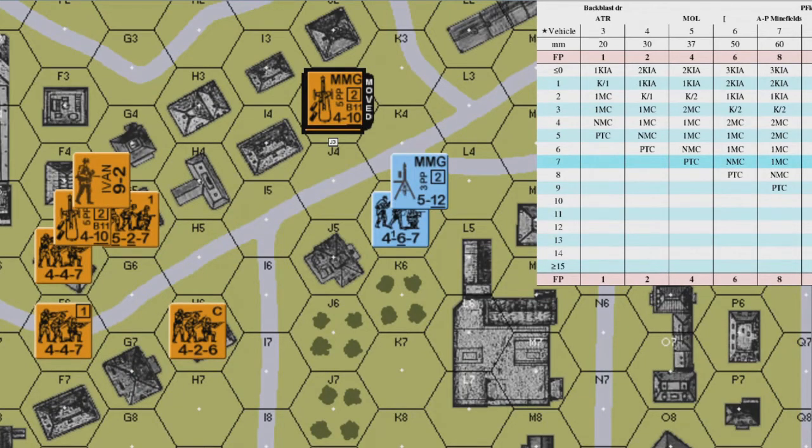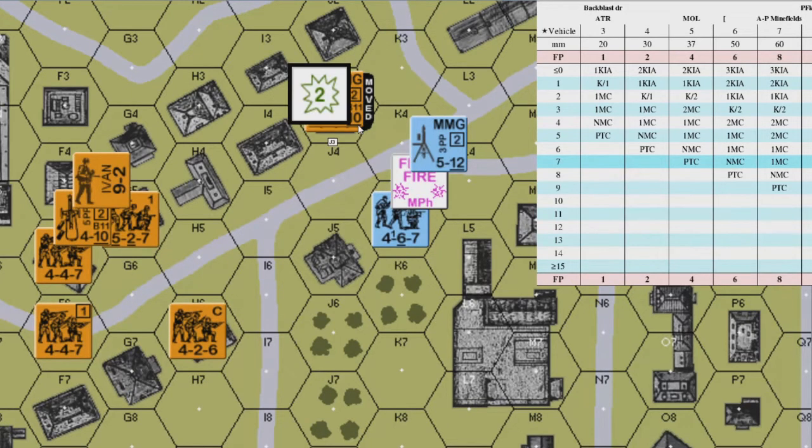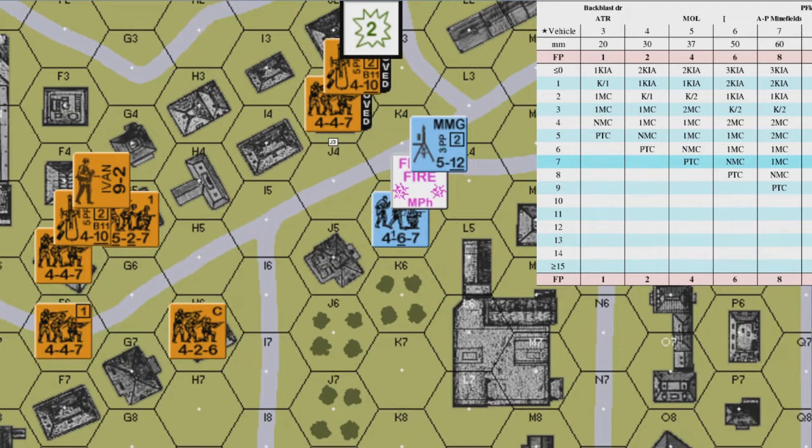Assume this is the move the Russian player makes. The German 4-6-7 with medium machine gun in K5 fires only the squad at the moving unit in J3 on the 4 firepower column with a +2 DRM: +3 from the stone building, -1 for non-assault movement. It does not cower, and leaves two residual firepower in the hex — half of the firepower of the attack — and the squad is marked with a First Fire counter.